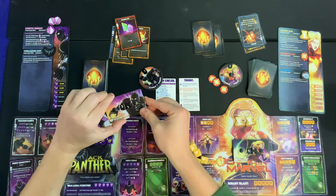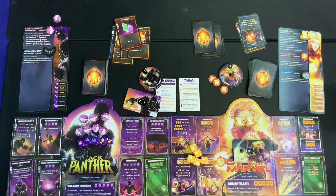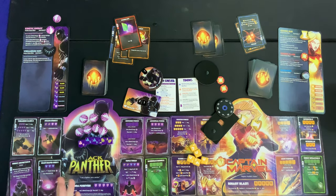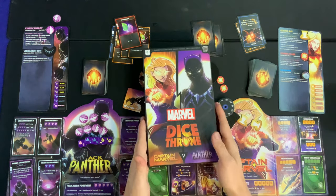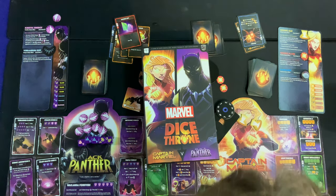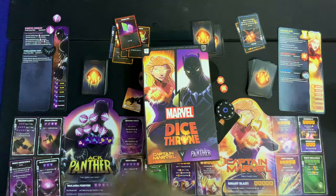Captain Marvel's final Cosmic Flare fires off hitting Black Panther for one damage. But with Energy Absorption 2 active, that gives him his seventh Kinetic Energy. Combined with damage he'd take from her, he hits the stack limit — triggering eleven undefendable damage again. Captain Marvel is eliminated. Black Panther wins, and Captain Marvel just could not hit those Energy Refraction defense rolls. That's Marvel Dice Throne: Captain Marvel versus Black Panther!